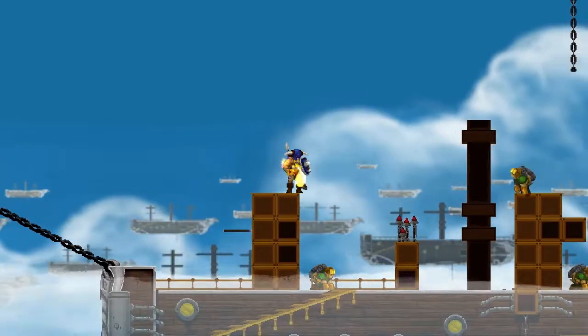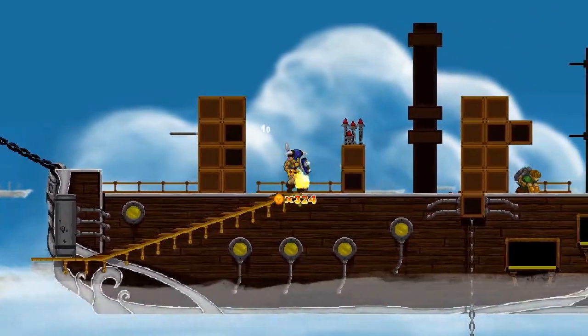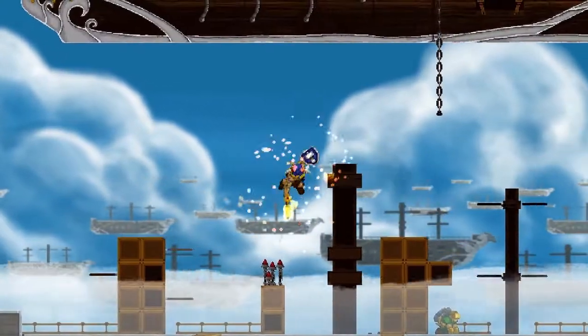So here's a supposedly hard bit. Because of our skewed jumping, it's supposed to be really hard to get over that spike. But just throwing spears into those boxes right behind you will do the trick.